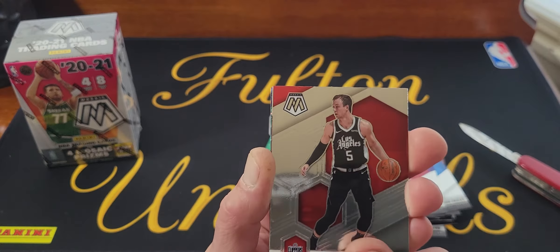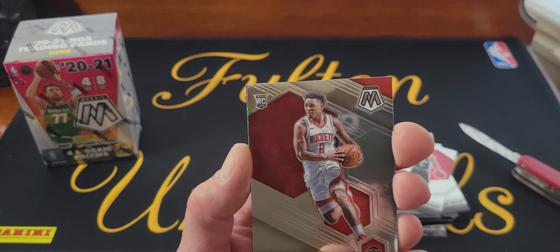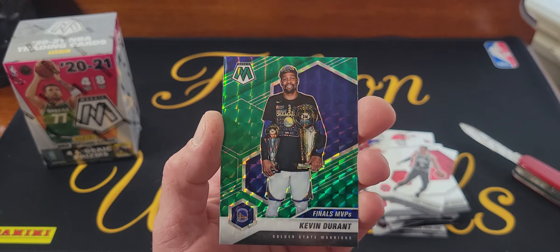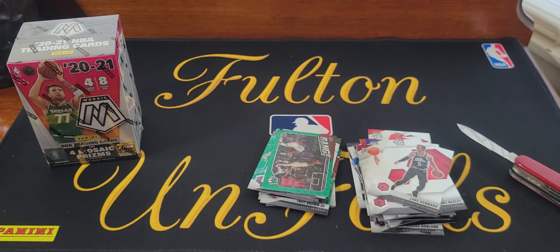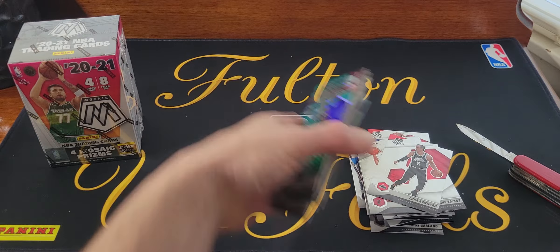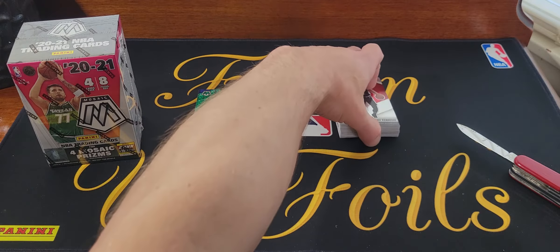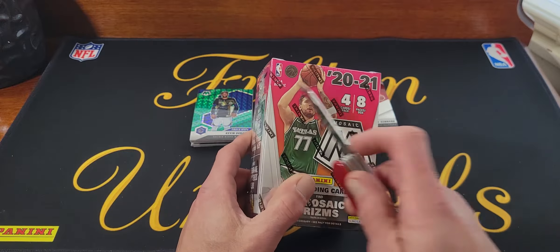Luke Kennard rookie, last rookie — Deshawn Tate. Dude, I just cursed myself — I shouldn't have said last rookie. This could be a rookie... what, it's not — it's Kevin Durant Finals MVPs. We'll insert there, yeah green mosaic. So that's box number one — not pretty good. The only really good rookie we got was the Patrick Williams.